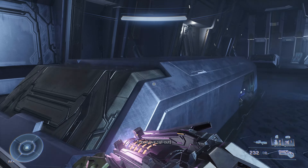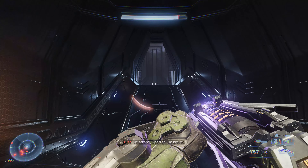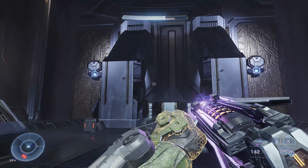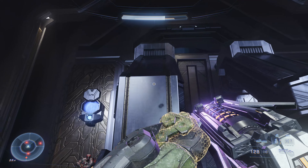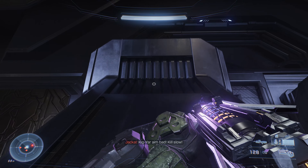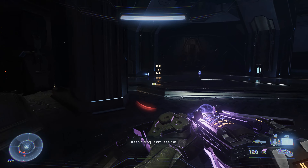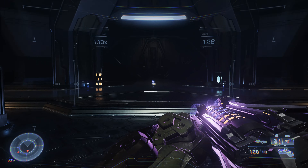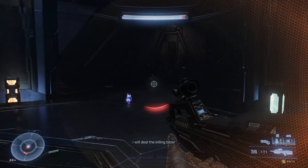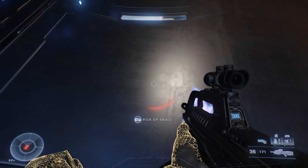Insert the power seed into the slot over here. Nothing obviously happens, but continue through the mission as normal. Eventually you'll get to a room with two big struts sticking out of the wall towards you. Climb up and go through the gap in the wall at the top — this would normally be blocked, but since we put the power seed in the slot it's now open. The Grunt Birthday Party skull is right on the floor there. Be aware there are invisible Elites in this room, so you can either deal with them first or just make a run for the skull.